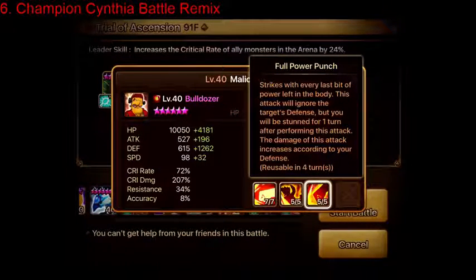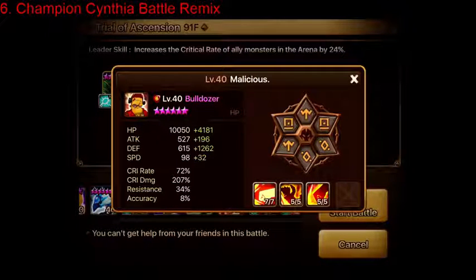For example, he's a really good counter to Velajuel, who's typically built with fairly high defense. People usually stack speed and defense onto Velajuel, so his HP won't be that high, and therefore you can snipe Velajuel quite easily with Bulldozer. Because of the self-stunning portion of Full Power Punch, I usually recommend using Will runes on him — at least one set of Will runes — as you can see on mine here.